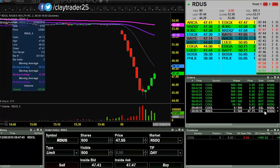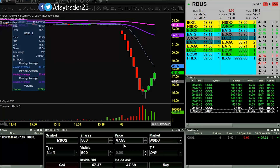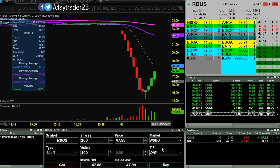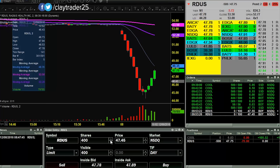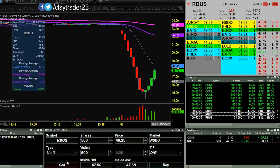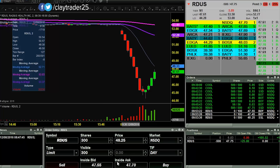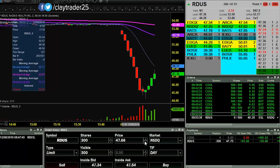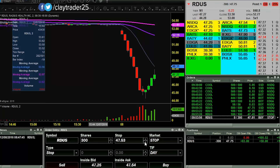Looking to go short here at 47.75, 500 shares. Let's see if it wants to fill me or not. I'm in. So I'm gonna scatter out some orders down below — we'll look to build more. That's why I just wanted to ease in with 500 shares. At 48.25 I'll go for the next entry point. I got those ones. Now I'm just gonna put in a stop for these remaining 300 — that stop is at 61. I will bring it down as the price goes down.